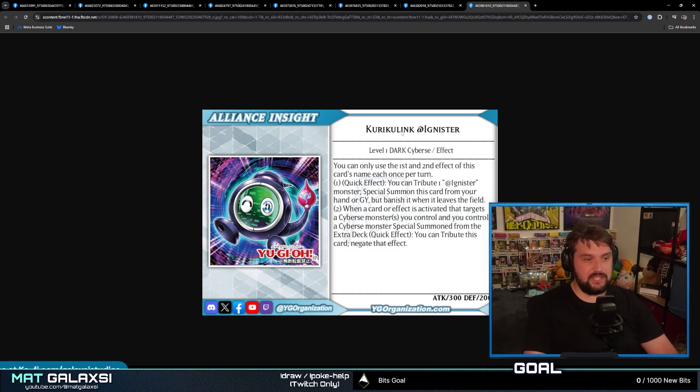Our first card is Kurikulink at Ignista — a Level 1 Dark Cyberse Effect Monster with 300 Attack and 200 Defense. You can only use the first and second effects of this card's name once per turn. Quick effect: you can tribute one Ignista monster to special summon this card from your hand or graveyard, but banish it when it leaves the field. When a card or effect targets a Cyberse monster you control and you control a Cyberse monster special summoned from the extra deck, you can tribute this card to negate that effect. This is actually a pretty interesting negate/bounce card, and also a nice special summon. You have to tribute an Ignista monster, but one of the other monsters we'll look at has a graveyard effect — we'll get into that shortly.